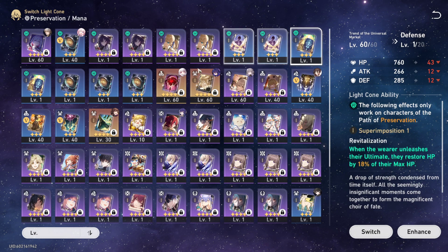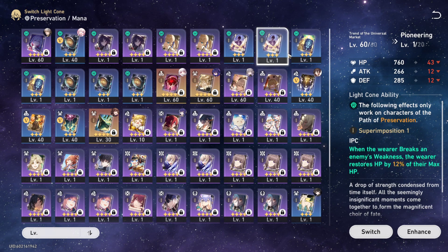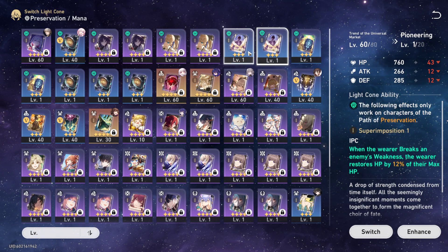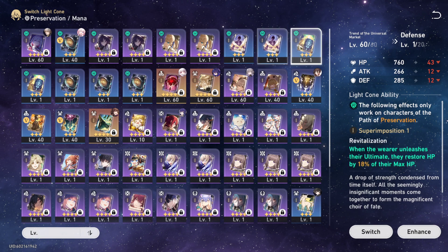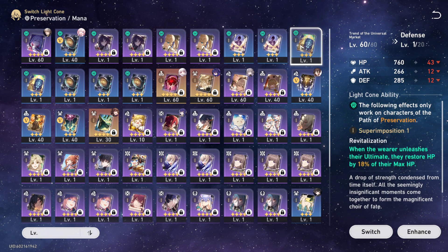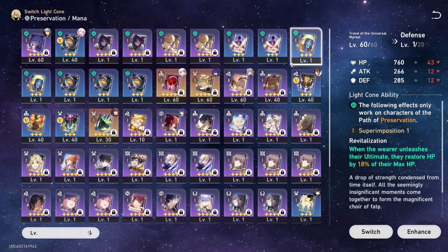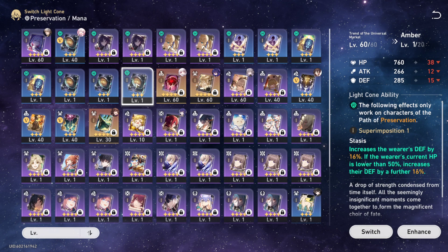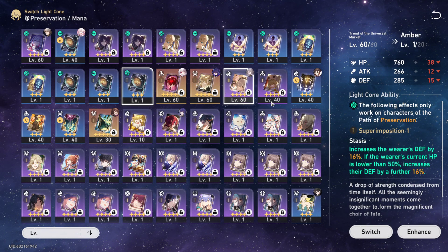For 3-stars, I would actually use this one — because you're more likely to use your ultimate with him if you want him to restore his HP to continue tanking. But if you don't like that one, you can use this one to increase his defense even further.